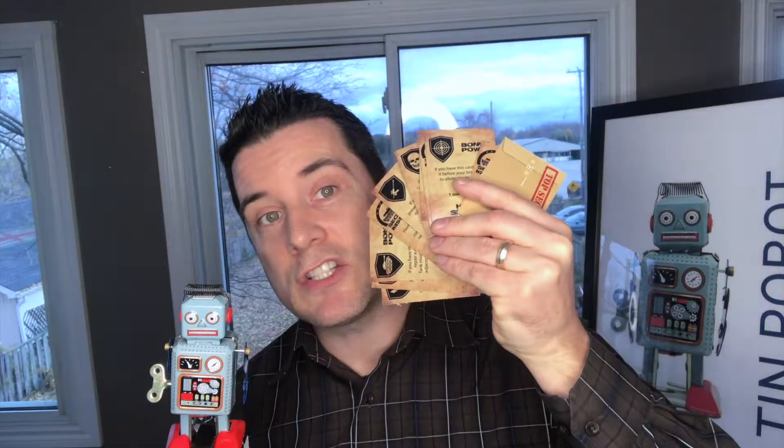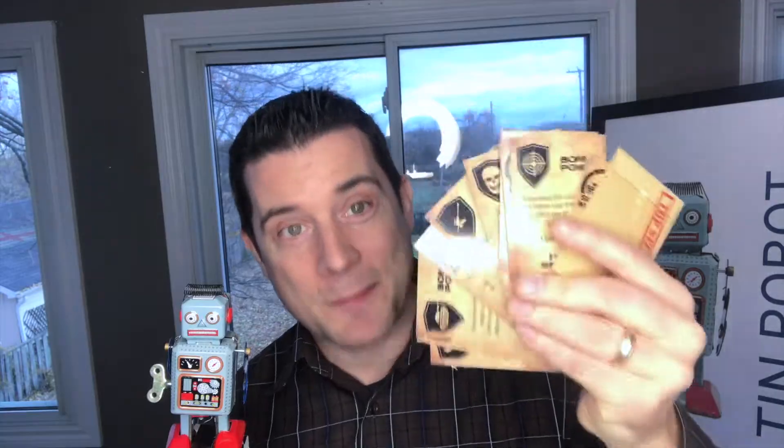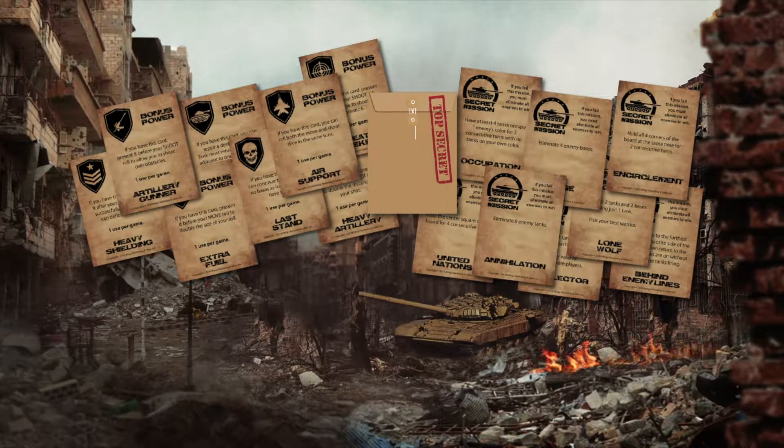In addition to that, we're also shipping 22 top secret cards. These top secret cards give you a combination of bonus powers which you can use as a one-time use during the game. It also gives you some secret missions you can achieve to get an early victory. And we've upgraded our dice to be custom move-and-shoot dice, and also upgraded our plastic tanks to make them over 50% bigger with a custom design.